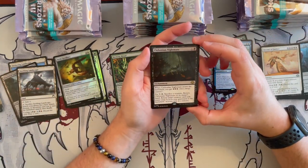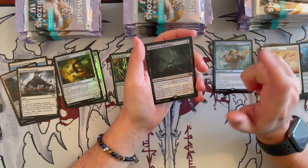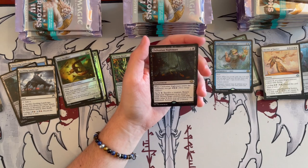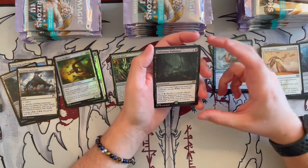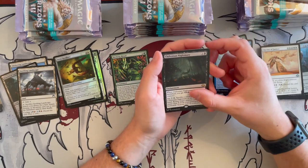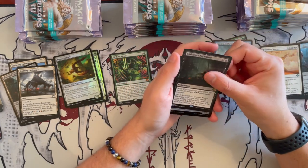Then we have Chthonian Nightmare — one of the good cards. It's a black enchantment that costs 2. When it enters the battlefield, you get 3 energy. You may pay X energy and sacrifice a creature. Return Nightmare to its owner's hand, then return a creature card with mana value X from your graveyard to the battlefield. Activate only as a sorcery. You have to build up energy to reanimate big cards, but in general if you just want to reanimate something, you can even do it for zero. That's pretty cool — a good rare.